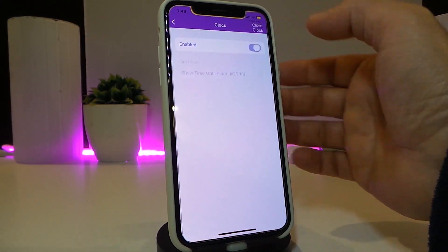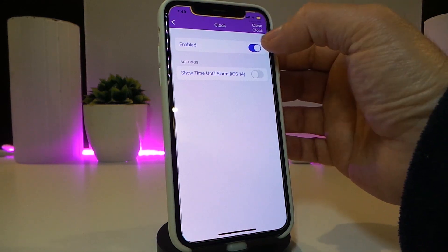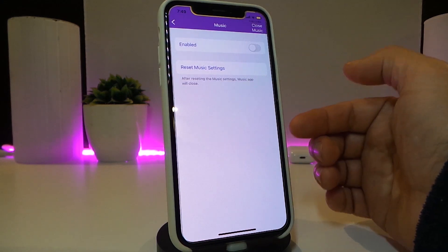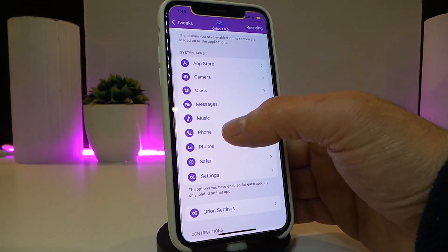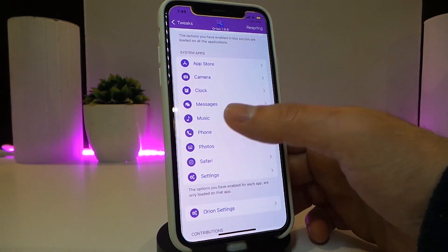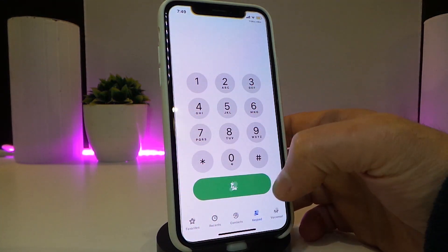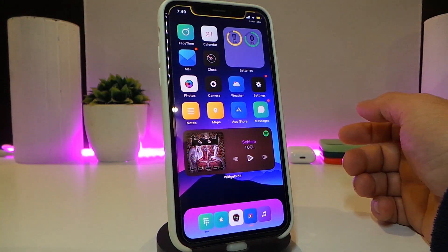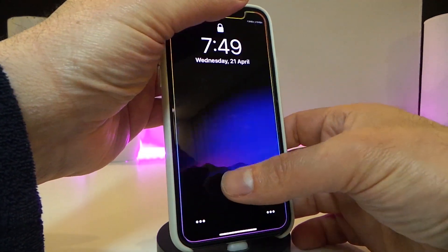We have the clock section — once you turn that on it lets you show the time or the date and time, and also alarm settings specific to iOS 14. We have the music and messages sections. Here is the music, here is the phone — I've already customized the dialer, so if I go into my dialer you can see the setup looks different.